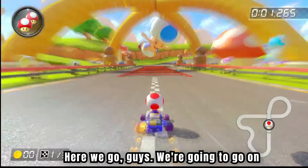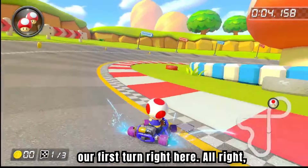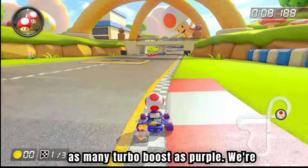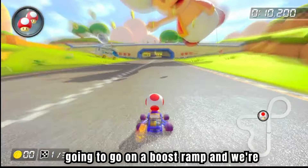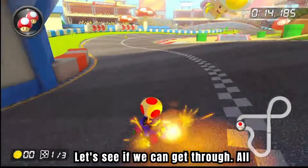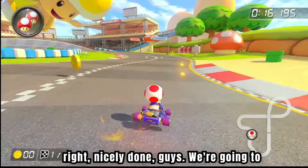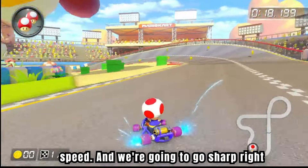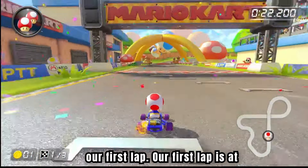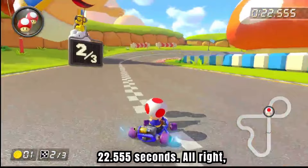Here we go, guys. We're going to go on our first turn right here. Let's see how we do. We are going to get a mini turbo boost as purple. We're going to go on a boost pad, and we're going to turn real sharp right here. Let's see if we can get through. Nicely done, guys. We're going to see if we collect any coins, get some speed, and we're going to go sharp right here, turn and that'll be our first lap. Our first lap is at 22.555 seconds.